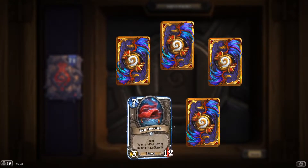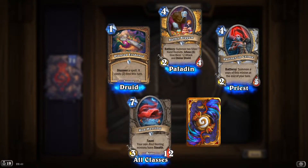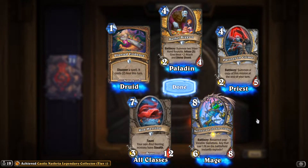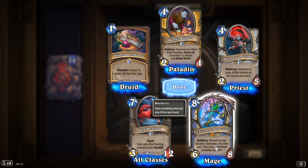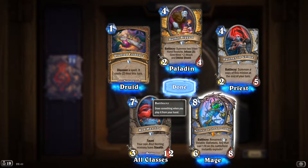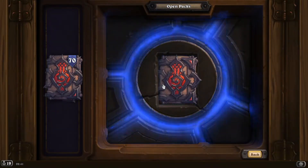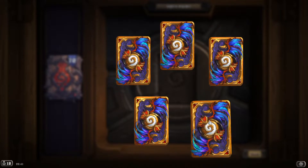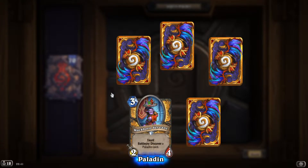I saw a Legendary! 'Kel'Thuzad the Inevitable': battlecry, resurrect your Volatile Skeletons — any that can't fit on the battlefield instantly explode. That's a very potent card! A frozen skeleton Mage build — yes! 'Magboron's Servant': taunt, discover a Paladin card. 'Spirit Poacher': summon a random dormant Wild Seed, it's a 2/2 for two.